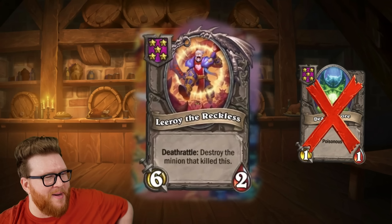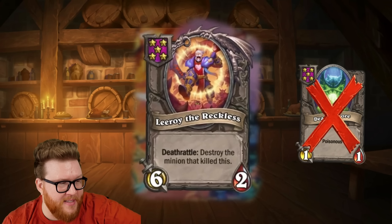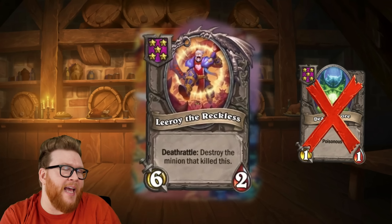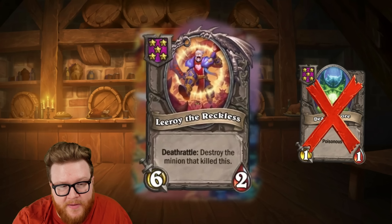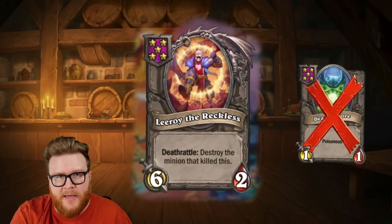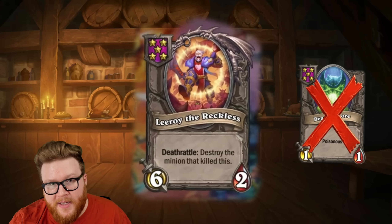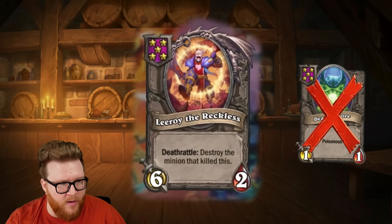And then finally, we have Leroy coming to Battlegrounds. Leroy the Reckless is here to replace Deadly Spore, which is leaving. It's a tier 5, 6/2. That sounds familiar. And it reads: Deathrattle — destroy the minion that killed this. So it's kind of a poisonous-style effect on a Deathrattle, but it does actually have some upsides. For instance, Divine Shields — if Deadly Spore hits a Divine Shield, it just pops the shield, it's basically a 1/1. Leroy would still kill that minion as long as it killed him at 2 health, which is pretty darn likely. Better against Divine Shields. If it gets cleaved, it still kills the minion that cleaved it if it didn't die. So all in all, just pretty much a better version of Spore.